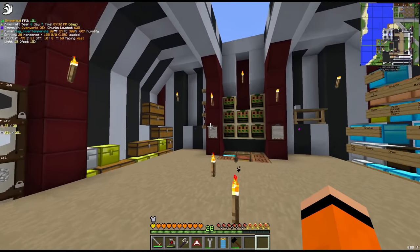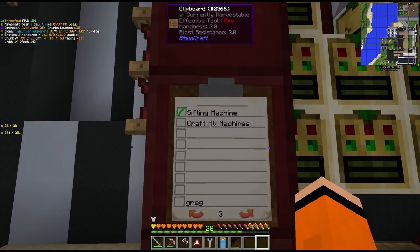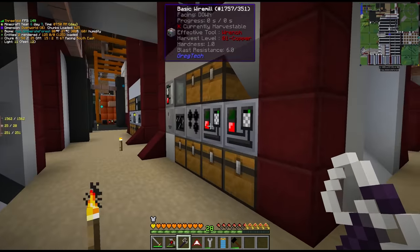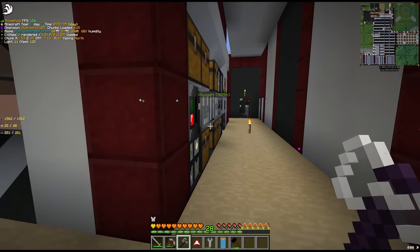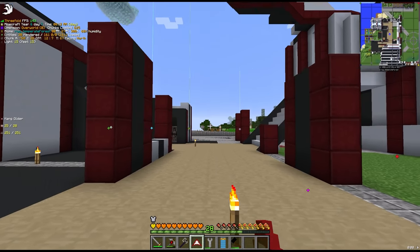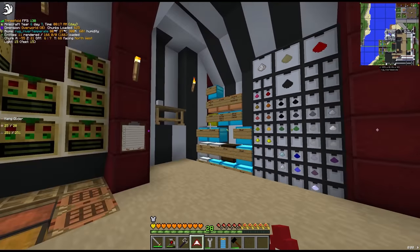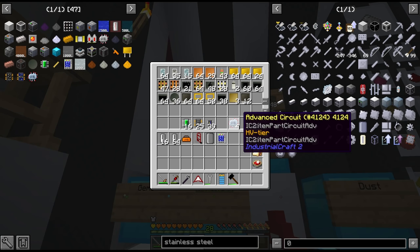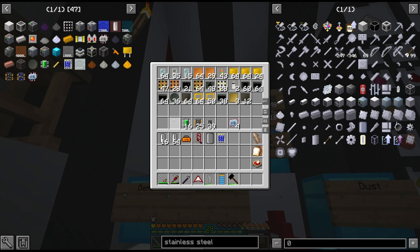With our ore processing system cleaned up a bit, the next order of business is to craft some HV machines. We are still using a lot of MV and LV machines which will stay in place, although things like the wire mill and the bending machine we're waiting on quite a bit. So it's time for an upgrade — some machines we'll actually need for higher tier recipes. We only have 4 HV circuits left so I'm going to do a little batch crafting and see how many HVs we can pick up.